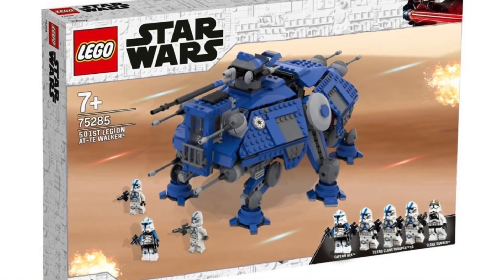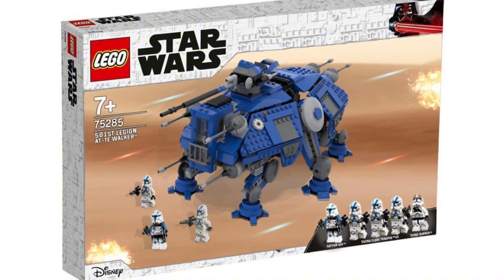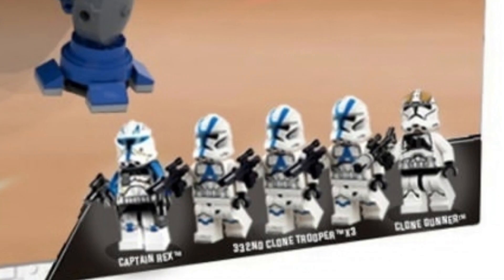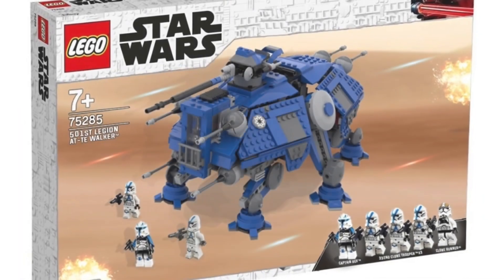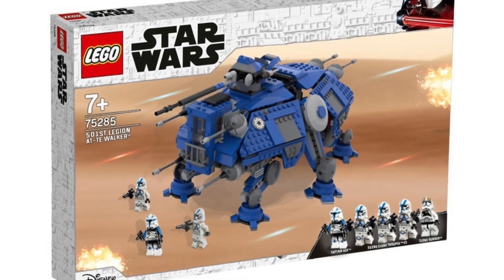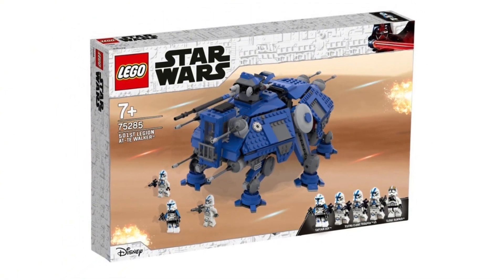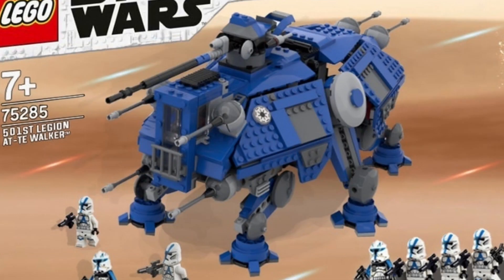The first set we're going to be talking about today is the 501st Legion AT-TE Walker. I really love this set — it looks like you get a bunch of great minifigures, of course being Phase 2 Captain Rex. I know we are getting him in the $650 Venator releasing on October 1st, but $650 is a crazy amount of money, so it'd be awesome to get Phase 2 Captain Rex in a set around $140.